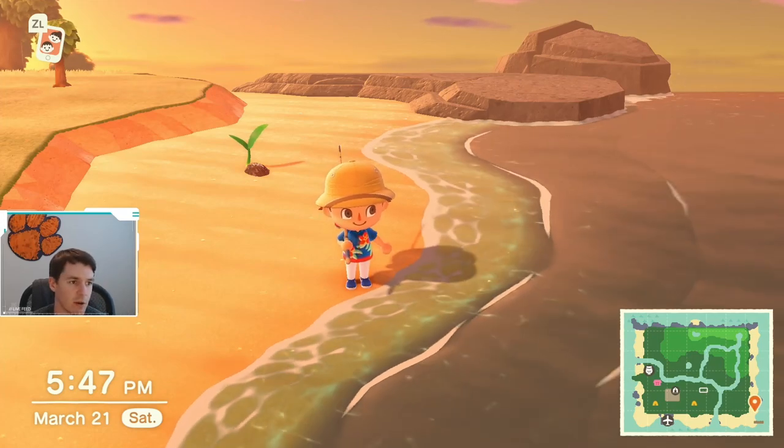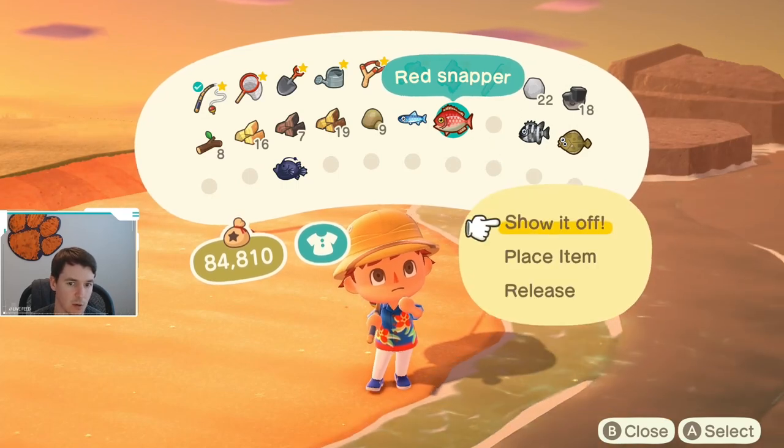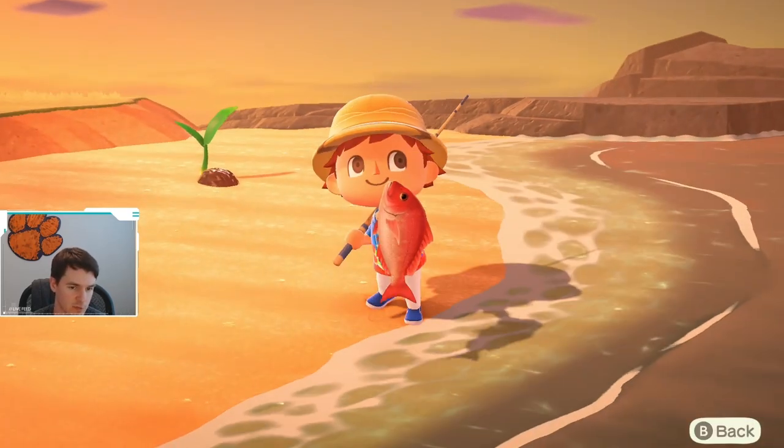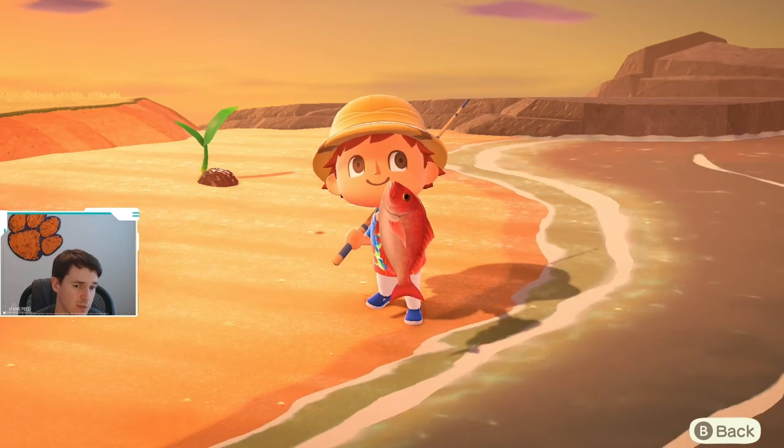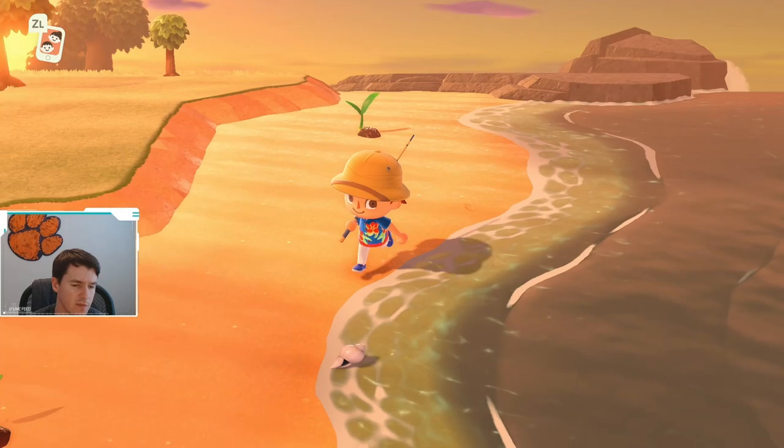Hey YouTube, right now we're gonna talk about the red snapper in Animal Crossing New Horizons. This is what this fish looks like. It's a pretty decent sized fish, and actually if you can catch some of these, they sell for a few thousand bells. So they're pretty valuable fish.